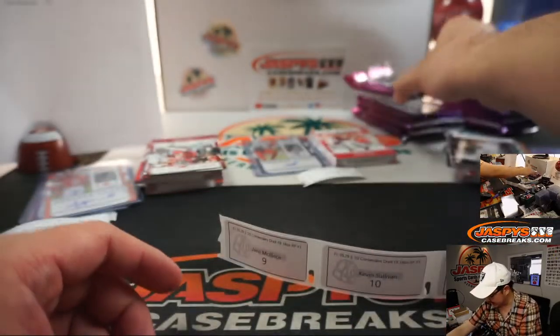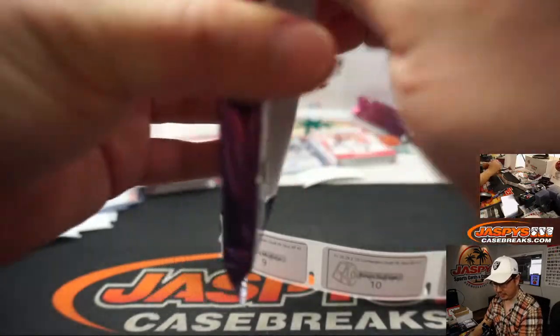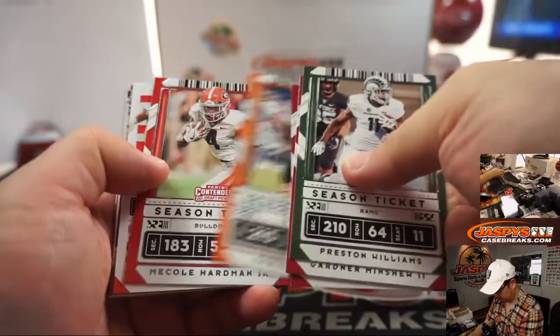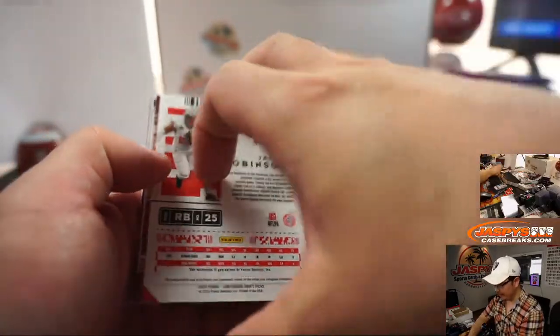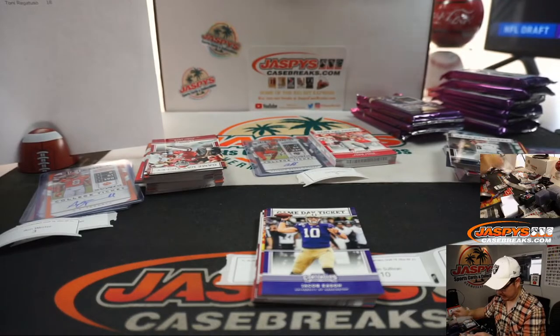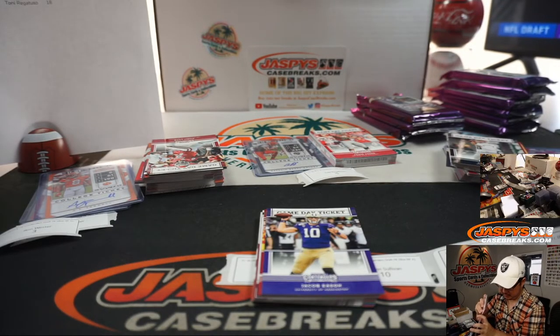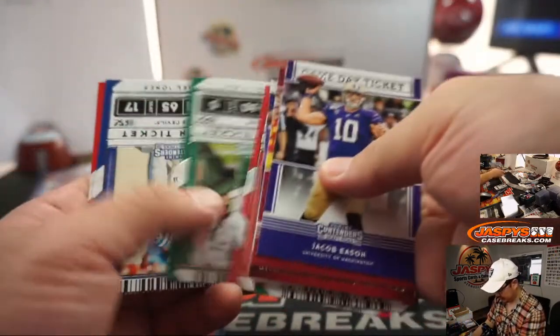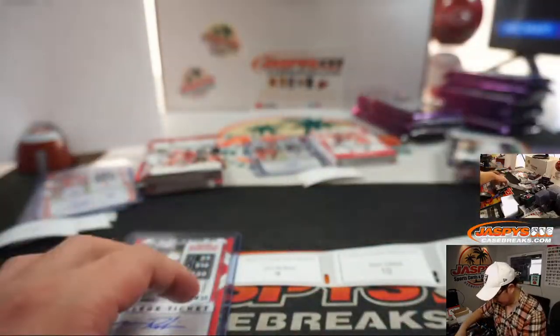Jens, pack 9. Joe Burrow's jersey number — good luck. And it's James Robinson. I don't think he was drafted — sorry, he might have been picked up by another team though. Thanks for giving that a shot, Jens, appreciate that.